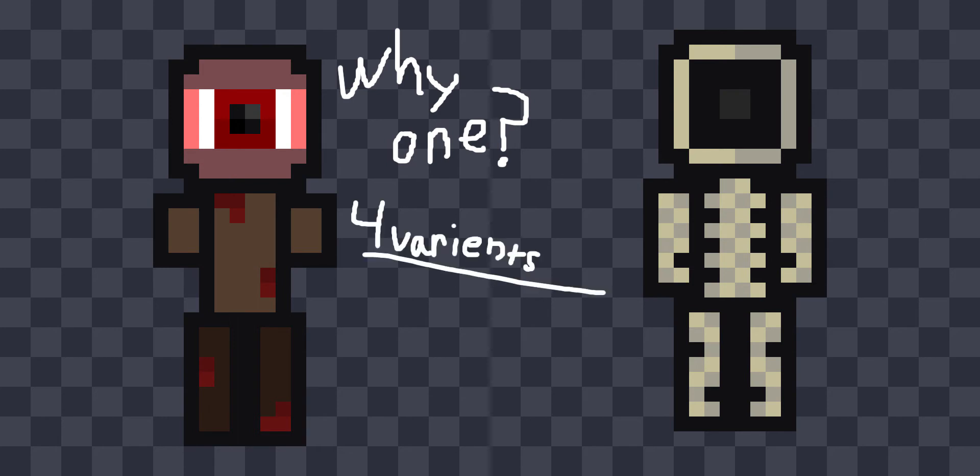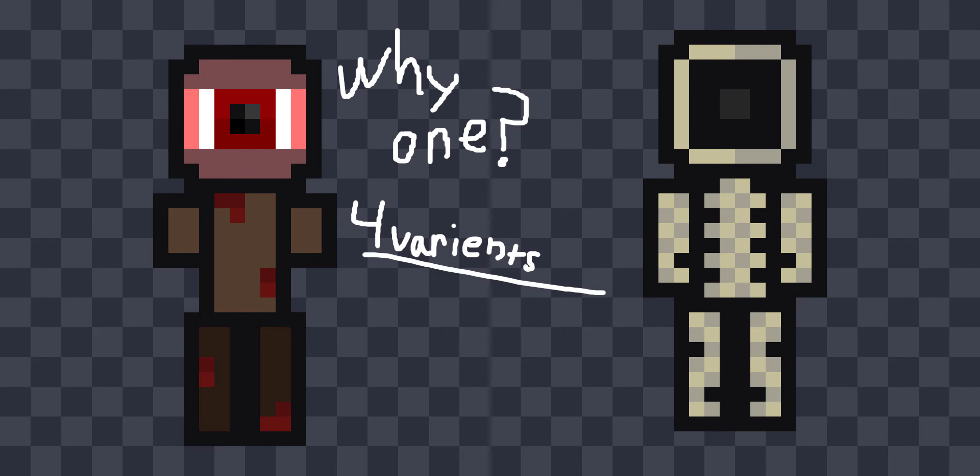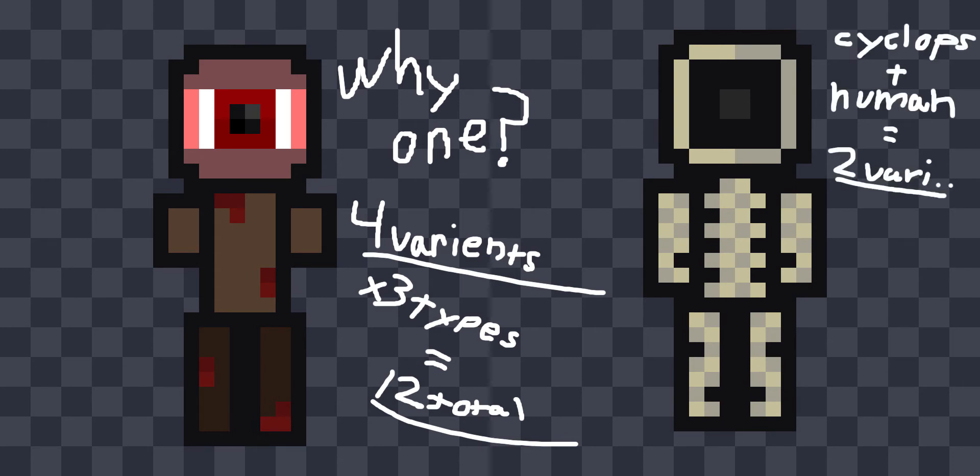I am thinking of having a cyclops variant, a skeletal variant, a human variant, and a human skeletal variant of zombies. Each of these 4 variants will have 3 other variants based on how many arms the zombie has — a variant with both arms, a variant with a left arm, and a variant with a right arm. I am also thinking the same for the skeleton, except with 6 total variants: one cyclops, one human, and both with arms intact or some missing.